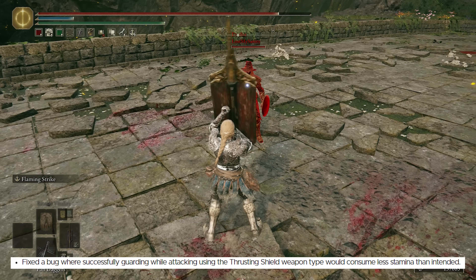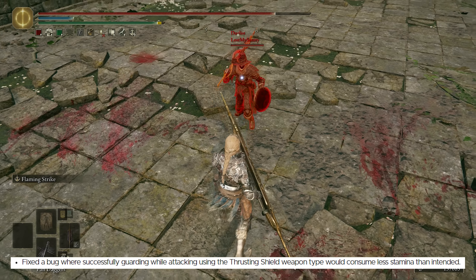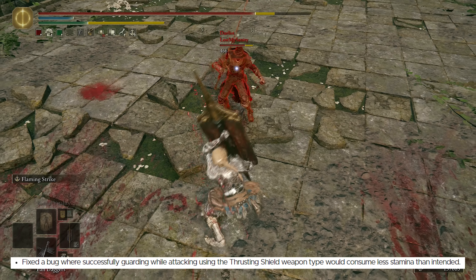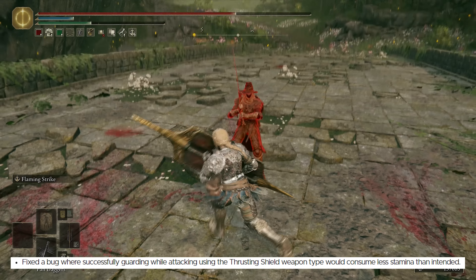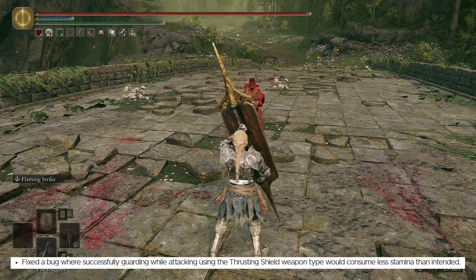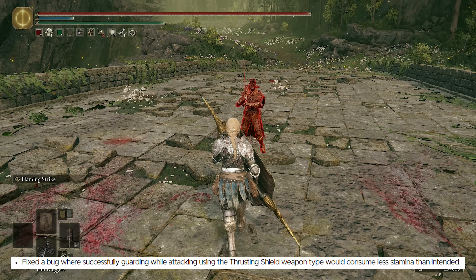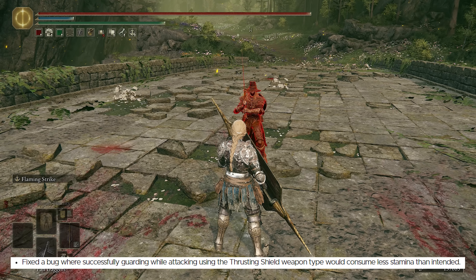This next one is an amazing change. They fixed a bug where successfully guarding while attacking using the thrusting shield weapon type would consume less stamina than intended. You could trade colossals, any high stamina damage weapon — it didn't really matter. You could hold your guard up, continue to attack, and you wouldn't have to roll or dodge out for a long period of time. Now as you can see here, I get guard broken after trading the weapon twice like a colossal, so it's not over-tuned anymore.